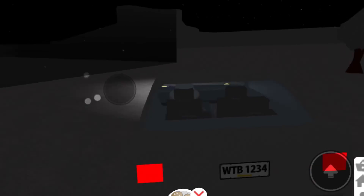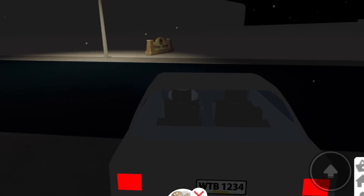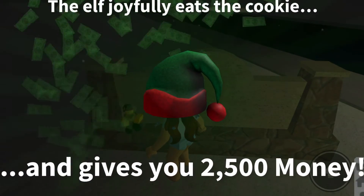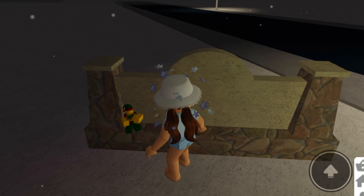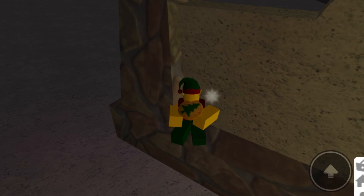For the last one, it's behind one of the location signs. You have to give him a gingerbread cookie — I recorded this three times with the holiday cookie and it didn't work. After some research I found you need the gingerbread cookie. I don't know why it shows up as a holiday cookie, but that's the last one.